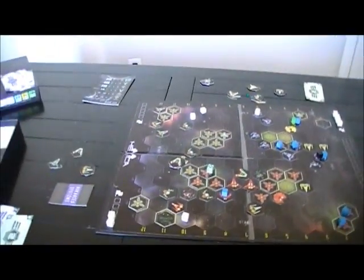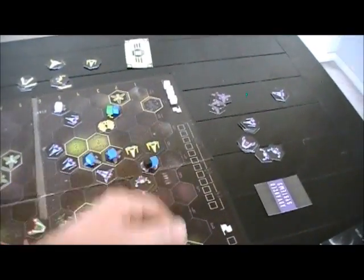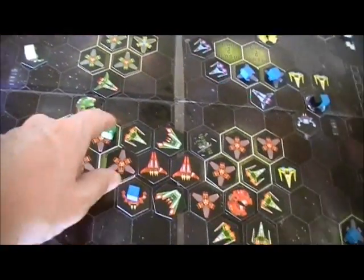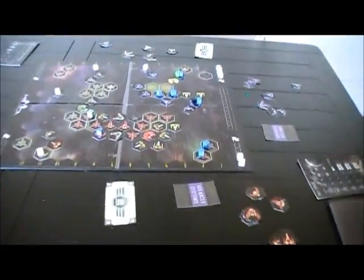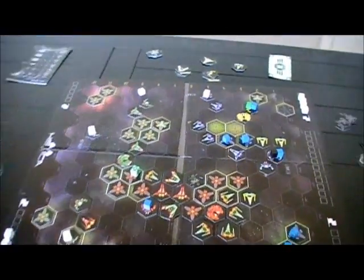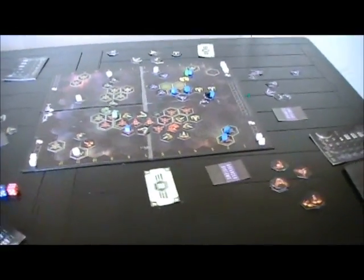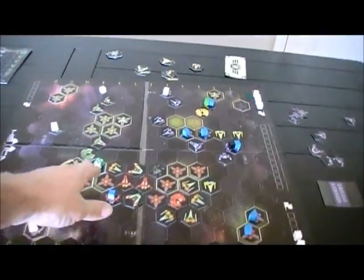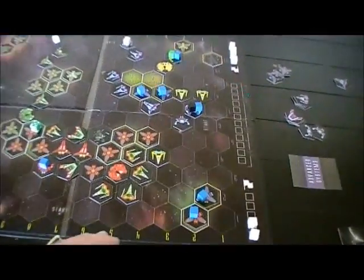That puts Green in a troubling position where they may not have enough firepower to take Red down, and may not have enough to take Blue down either. I'm also not sure whether I counted this green die as being a green ship — that's a weird rule. The game's own solution doesn't work terribly well for me. I have a hard time remembering things; it wouldn't be as hard in a real live game because I wouldn't be taking the breaks that I do. Green's going for an all-out attack as much as they can.